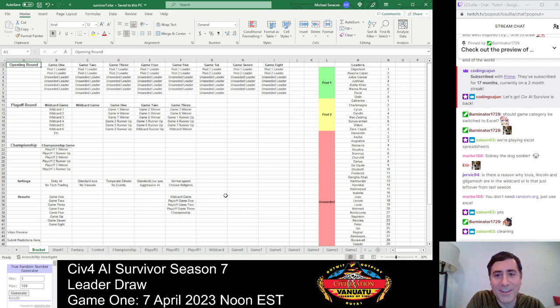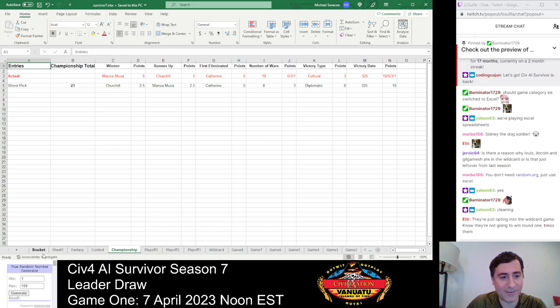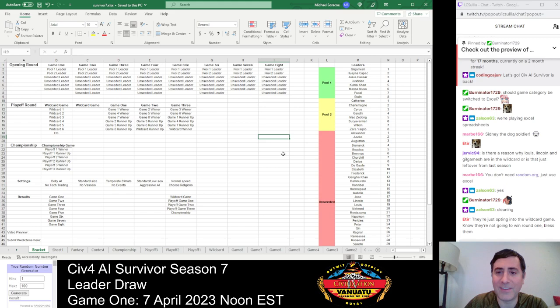Welcome folks. Thanks to those of you here live, and those watching the recording, good to have you as well. This is going to be our leader draw for Season 7 of Civ IV AI Survivor. A quick background: we have the 52 leaders in Civilization IV, divided into three groups — Pool 1, Pool 2, and unseated leaders — based on standings from previous years of Civ IV AI Survivor.